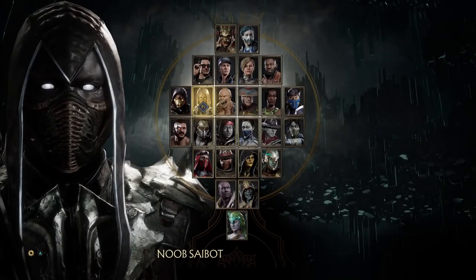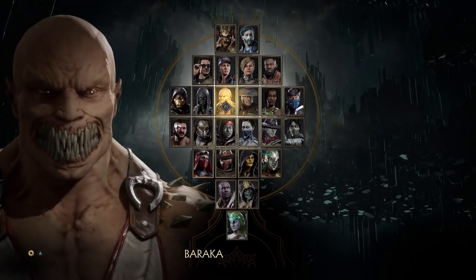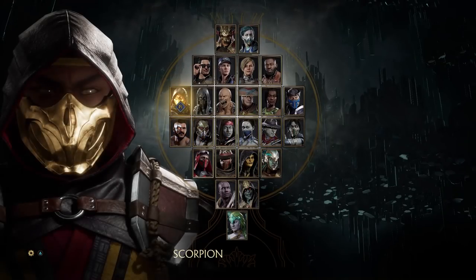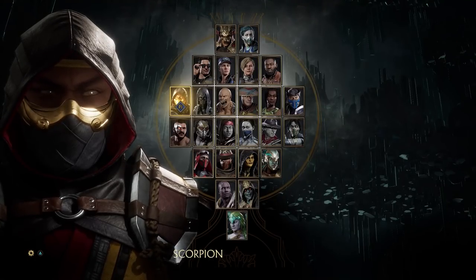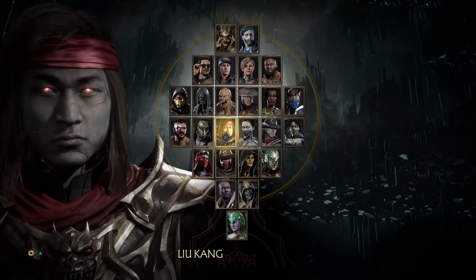Hey everyone! Welcome back to another MK11 tutorial video. One of the most frequent questions that I've seen come up in my other MK videos is people asking how do you deal with spammers or how do you deal with zoners? People who are either spamming projectiles or playing a keep-out game and just destroying you. How do you get in against people like that?